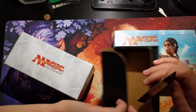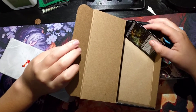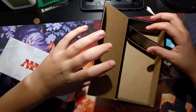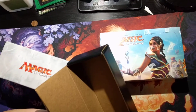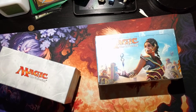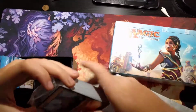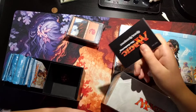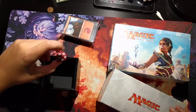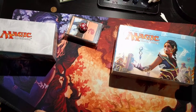It does not hold the cards like this — you have to hold them like that, but then it won't close, which is really stupid. Then we have this thing that's now diagonal so you can open it easier. We have a basic land pack, a quick reference card, one spin-down die, and ten booster packs.